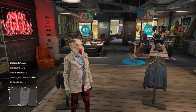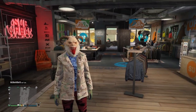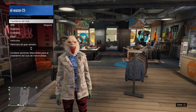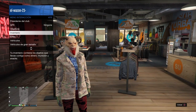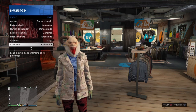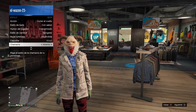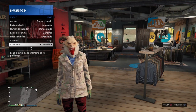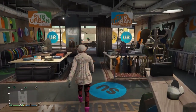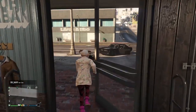Muy importante: si se fijan, la chamarra casual está abierta. Si hacemos la transferencia con la chamarra así abierta, vamos a aparecer con el conjunto de buzo y no va a salir la transferencia como esperamos. Para solucionar eso nos vamos a estilo, hasta la última opción. Ahí dice 'chamarra abierta', la ponemos cerrada. Asegúrense que la chamarra esté cerrada.